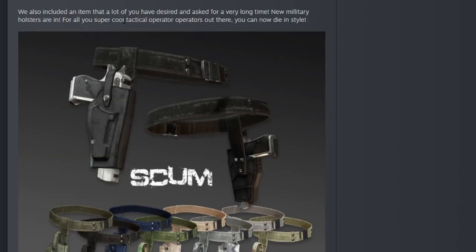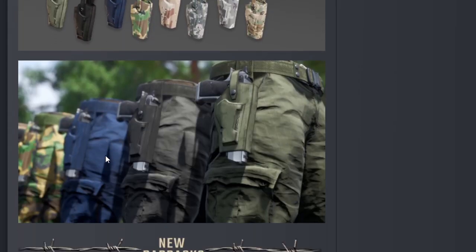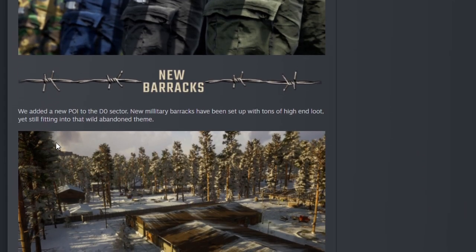We also included an item that a lot of you have desired and asked for for a very long time — new military holsters are in. For all you super cool tactical operators out there, you can now die in style. I don't see a magazine pocket in here — it almost looks like it would go there but it's not showing that it's anything more than a bump. We'll see what it looks like in game. And we've got pictures here with matching pants, so you can matchy matchy all you like, boys and girls.